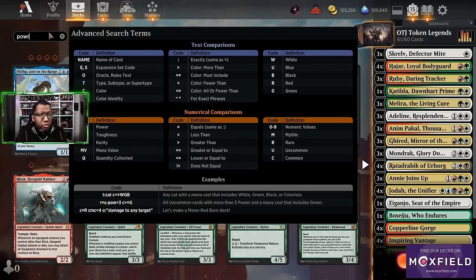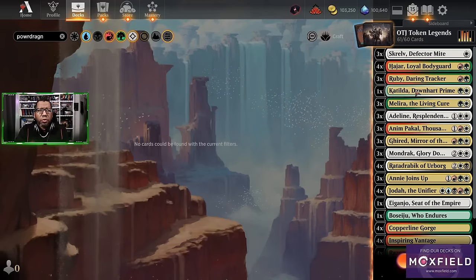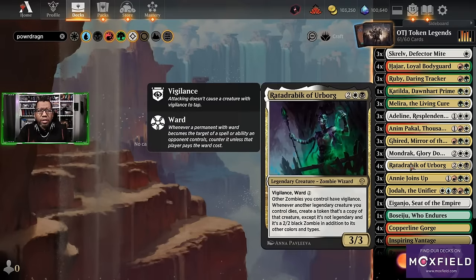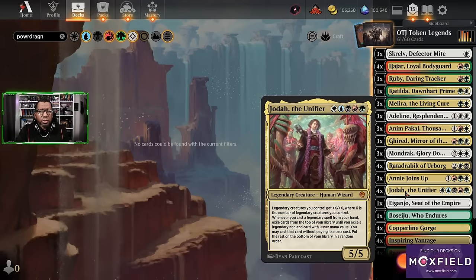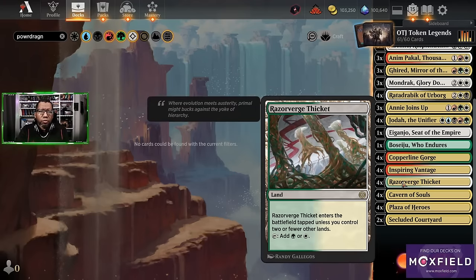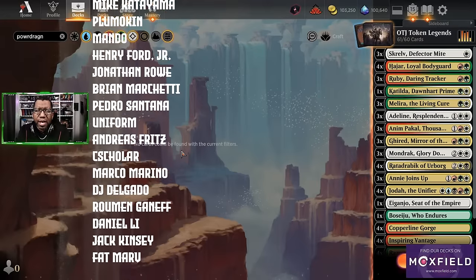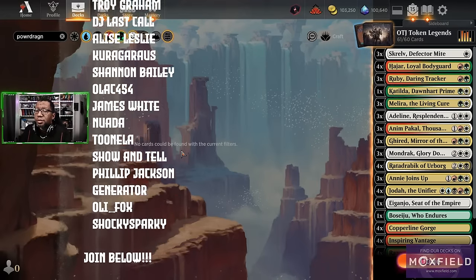Riku is out because we're not really playing things where we get choices. So I think Geared-it might still be the best choice — kind of our reluctant best choice if that makes sense. Overall, playable and fun — we get to do some big things. You just have to not think of it as a Geared-it deck; it's just a hasty creature that potentially has upside. Sometimes you can copy a token to chump block without losing your actual creature, or if you get it off a Joda it's a hasty thing you can attack with. The full list we ended up playing: three Skrelv, four Hajar, three Ruby, one Katilda, three Malira, one Adeline, three went... three Adeline, three Anapakal, three Geared-it, three Mondrak, four Radadrabic, three Annie Joins Up — which turned out to be really good — and four Joda. Lands: one Agonizing Sands, four Copperline Gorge, four Inspiring Vantage, four Razorverge Thicket, four Caverns of Souls, four Plaza of Heroes, two Secluded Courtyard. If you're looking for more stuff from Thunder Junction, we have other videos for that — catch you in the next one!